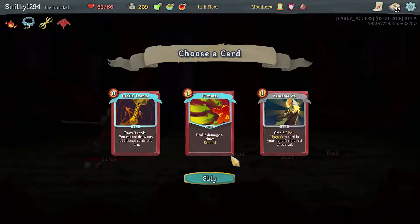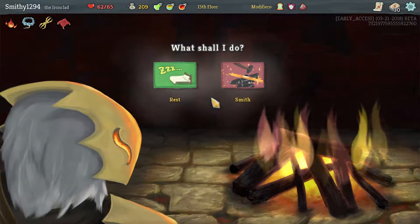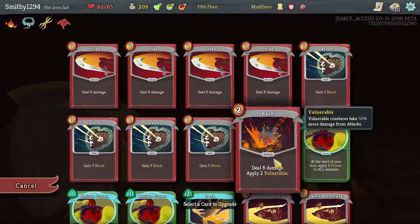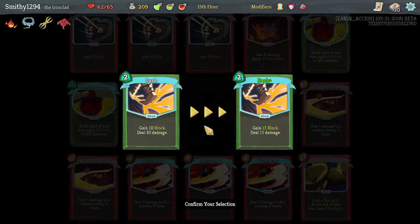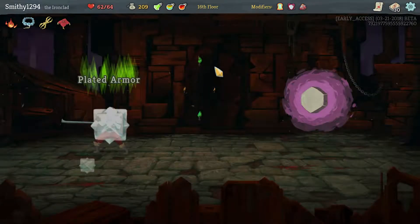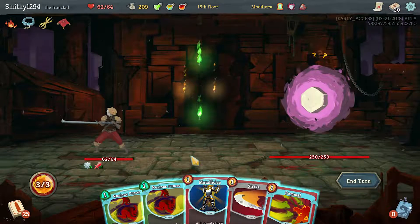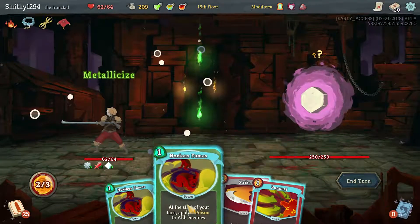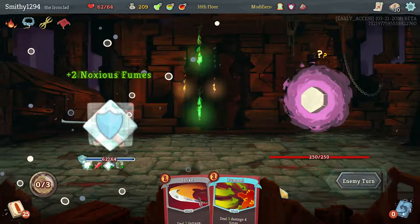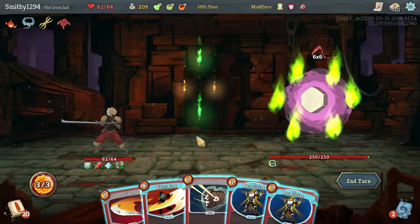I'm going to skip those - I don't know what this deck needs, that's my main problem. A Pummel might be good. Don't need to rest so that's fine - upgrade another Dash. Mainly what we need from this boss is more energy, that's the only thing we really need.